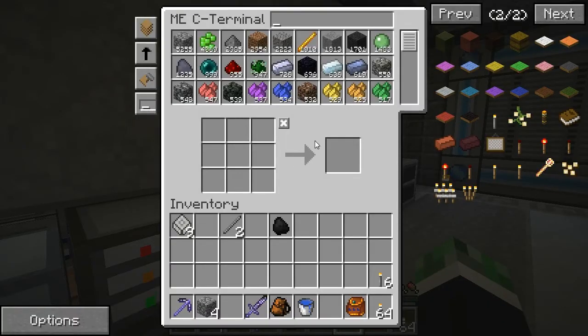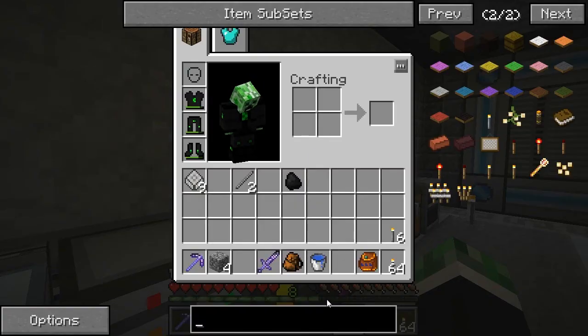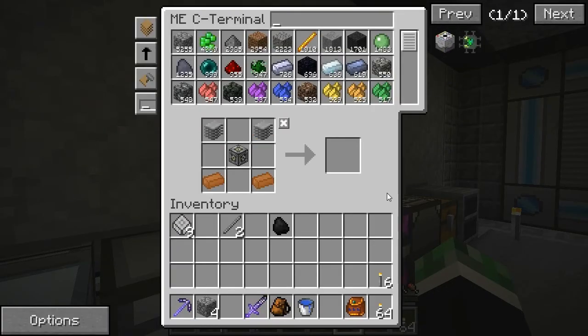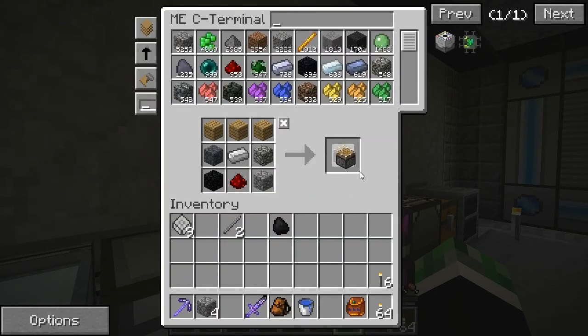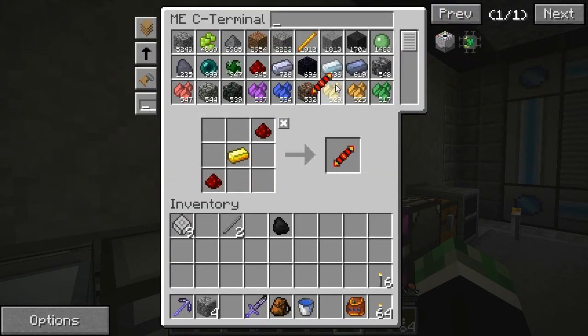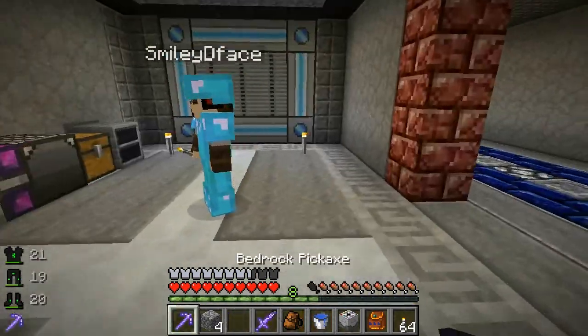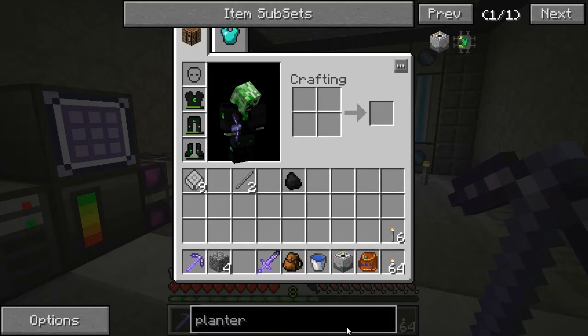We could try using this at the same time - I don't know how it works with another person. If I make the planter and you make the harvester, we could see. Your recipes are coming up for me. Let's make those pistons - we should have put the recipes in manually. Making the planter... I do actually have the flower pot included because it's used for something else. Got the planter!